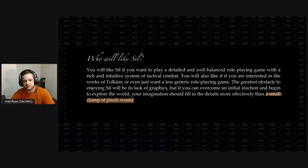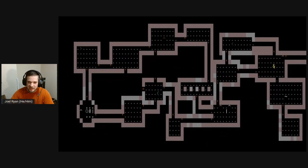Quirk and I updated the SILQ manual for 1.5. In the manual for the original SIL, the section 'Who Will Like SIL' ended with: 'The greatest obstacle to enjoying SIL will be its lack of graphics, but if you can overcome an initial reaction and begin to explore the world, your imagination should fill in the details more effectively than a small clump of pixels would.' This is where the title of my talk comes from — I'm really just poking fun at my own tile set, which I think is pretty accurately described as small clumps of pixels.